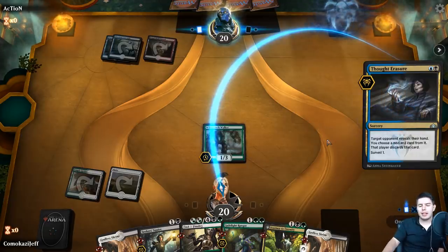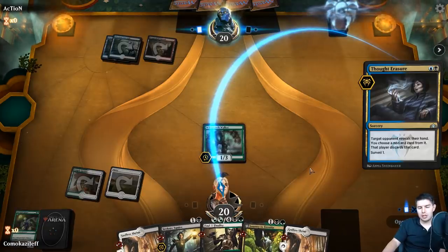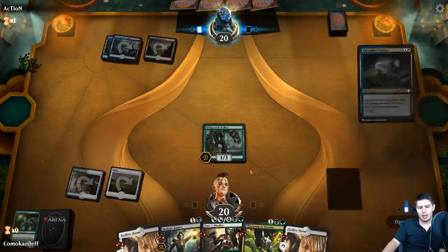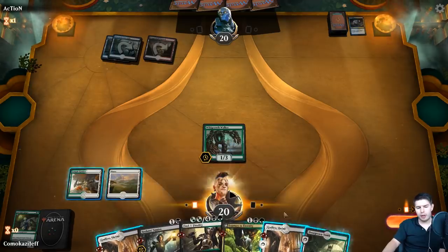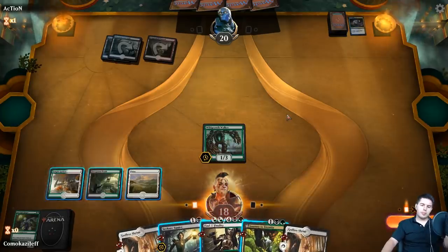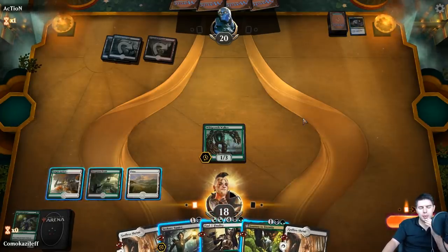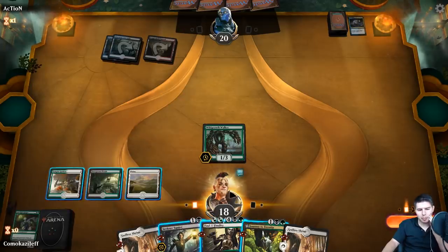Thought Erasure - probably going to take the Jade Light Ranger here. They could take the Journey to Eternity, which is pretty good. Overgrown Tomb - I have to play something black. Is this deck going to be playing something for the Journey to Eternity? They could have another Thought Erasure. Find is pretty good as well if anything ends up dying so we can bring them back. Let's just play Seeker Squire and get some value now, try to set up a good draw.